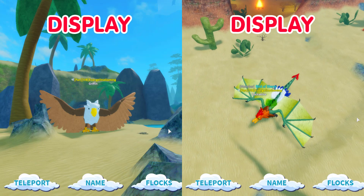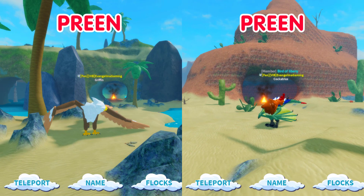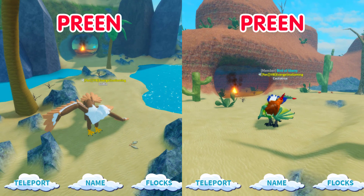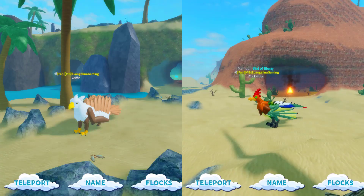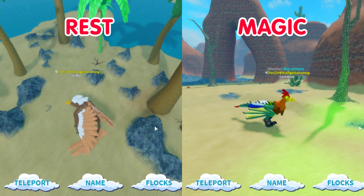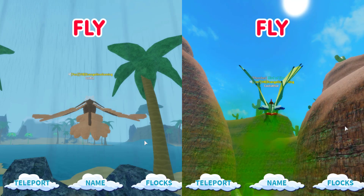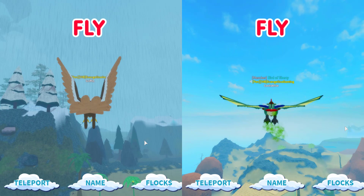Now the display emotes — they both have two very different displays but I like them both equally. Now we have the Gryphon's preen and the Cockatrice's preen — pretty much the same. Eyes open and close are the same. Now we're going to try lay for Gryphon and the magic eyes for the Cockatrice. Sadly the Gryphon does not have any powers. For the fly, I like the Cockatrice because it has a cool little trail which the Gryphon does not have, so I'm giving the Cockatrice a win on the fly.